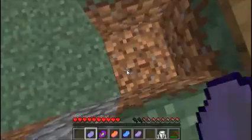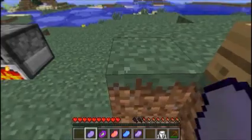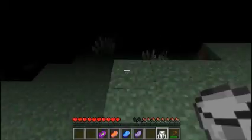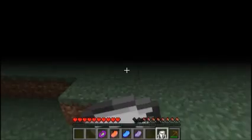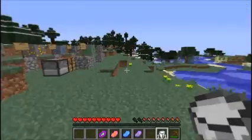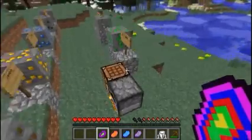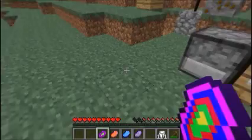We are going to go ahead and start out with the blindness stake. It does what it does — it makes it so that you can barely see. I do have milk so that it can go ahead and disappear.